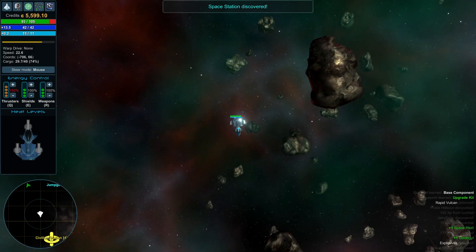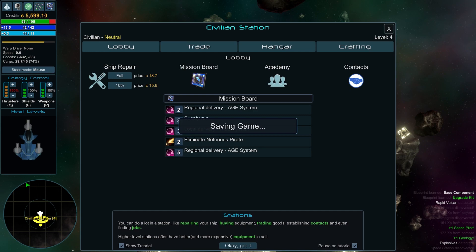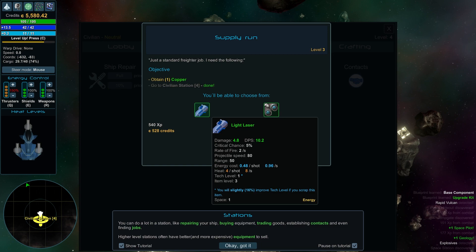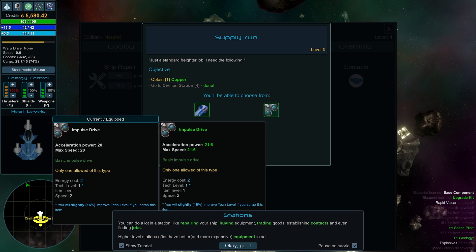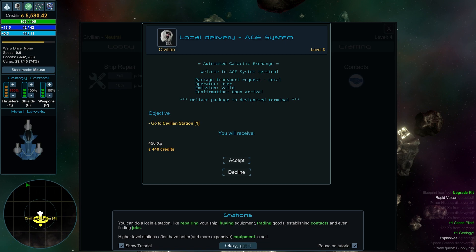You'll find things just rotating out in the middle of space. This space station is phenomenal — press Space, then G to lock in. On the mission board we now have different things. First I want to repair the ship. On the supply run, we need one copper and we'll get a light laser or an impulse drive, plus 520 credits and 540 experience.